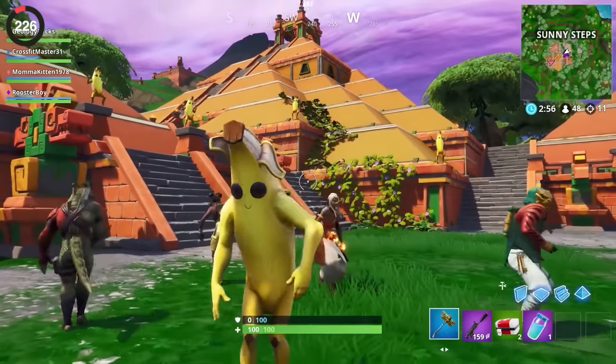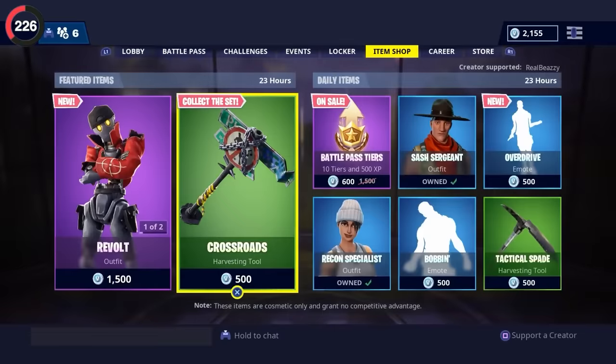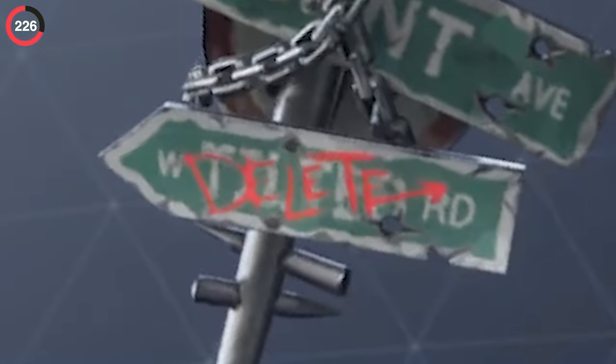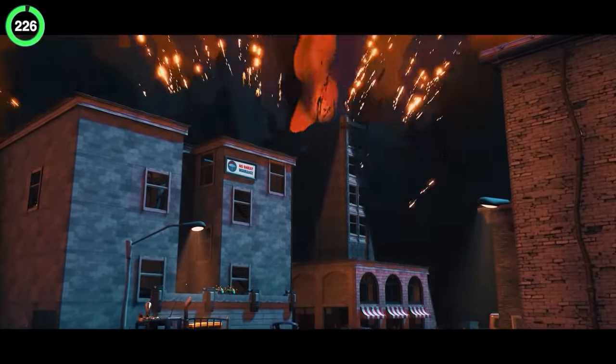Sometimes Fortnite uses cosmetics to tease the future. Back in Season 8 you could pick up the Crossroads Pickaxe, which had signs for Tilted Road and Pleasant Ave — but the word 'delete' scribbled over it wasn't for nothing, because at the end of the season they did exactly that.